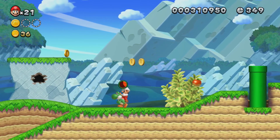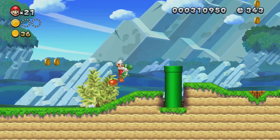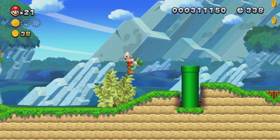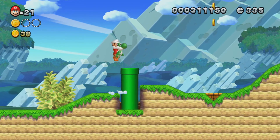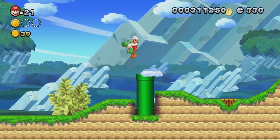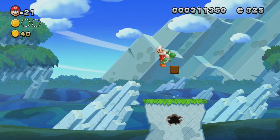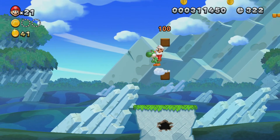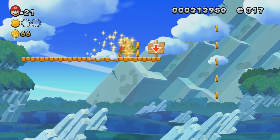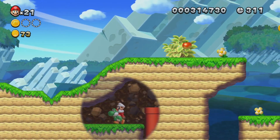Yoshi can eat most things by pressing Y or X — I'm using the Pro Controller. From now on I'll just be explaining the Pro Controller controls, since it's basically the same as the gamepad controls. I actually didn't know there was stuff up here. Coins! That's great. Now I can butt smash into there.